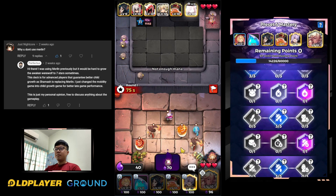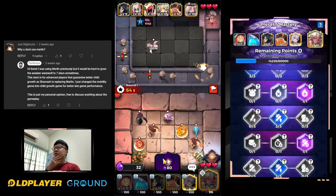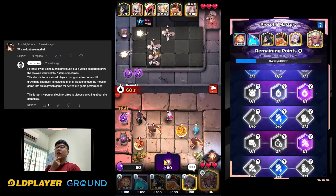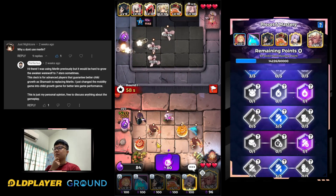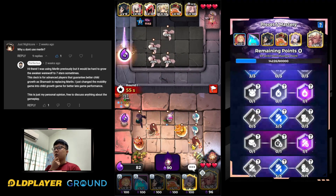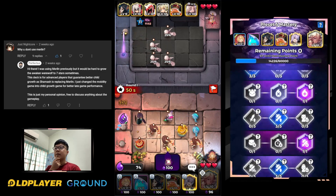The first step, obviously, we need to get the awakened werewolf. It seems like the opponent is still here - I thought he was away or something. Let's try to get the awakened werewolf and we'll see how the game goes.